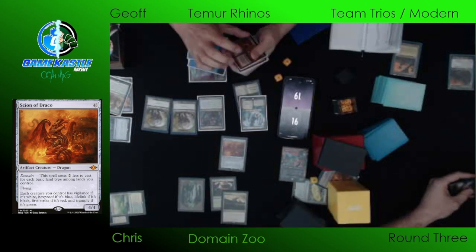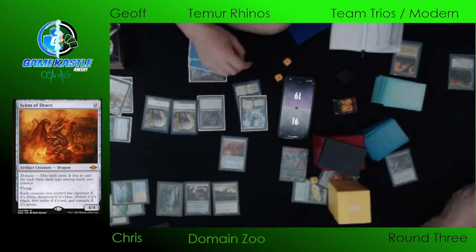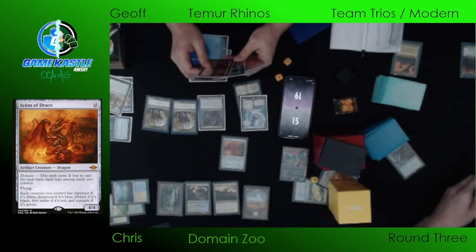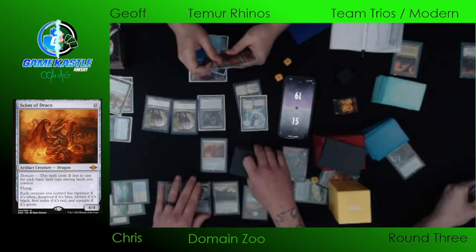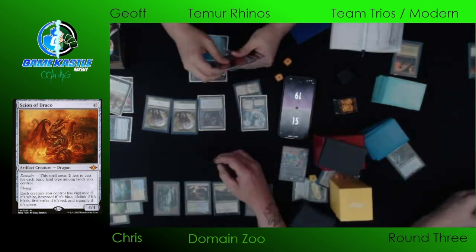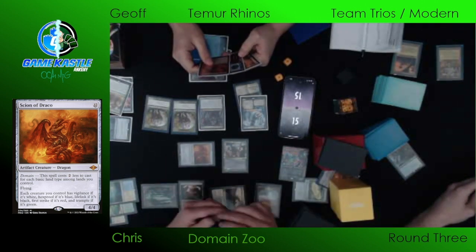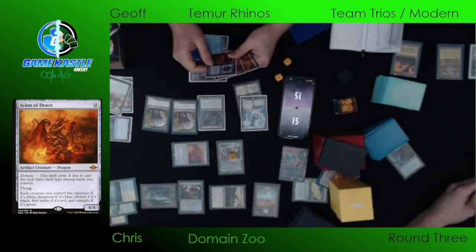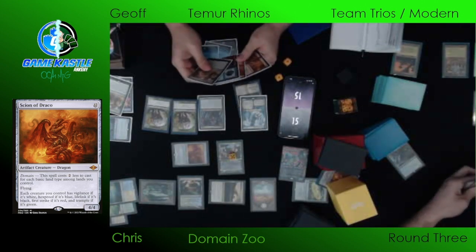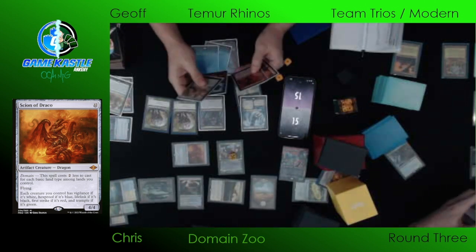Chris was probably banking a lot on that Engineered Explosives to clean up, and the Force of Negation really took that out. The Temur Rhinos deck's ability to put a whole bunch of power on the battlefield in one turn turns the corner very quickly. Chris is definitely hoping for another Engineered Explosives or just bodies to eat those Rhinos — two Territorial Kabus would really do it. There is a Territorial Kavu right there — a 5/5 able to block these Rhinos. He's racing, with full power in the air.